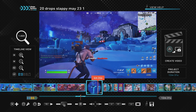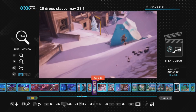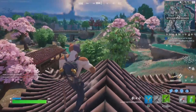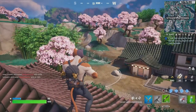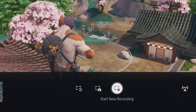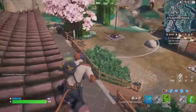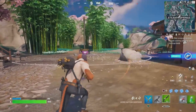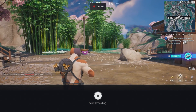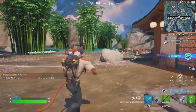Before you can edit clips on ShareFactory you need the game clips. There are two ways to get them. The first is to start recording to capture all that happens next. Press the create button on the controller — that's the button next to the d-pad — and go to start new recording and press X. You can see the recording start in the top center of your screen. When you want to stop, press the create button again and click on stop recording. Your gameplay recording is now complete and will be saved ready for you in ShareFactory.